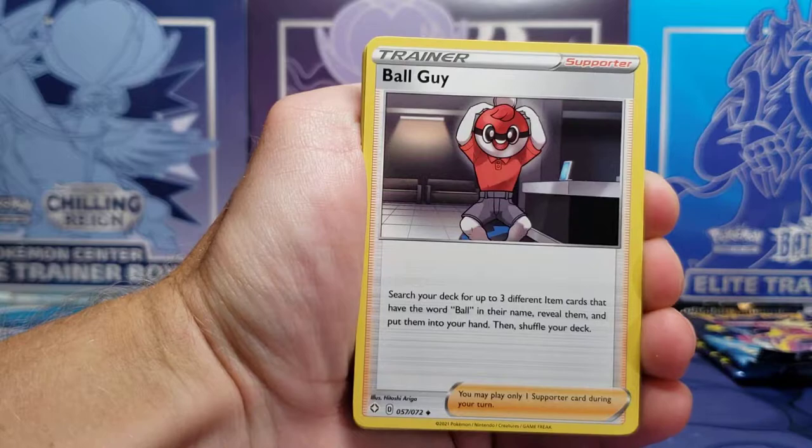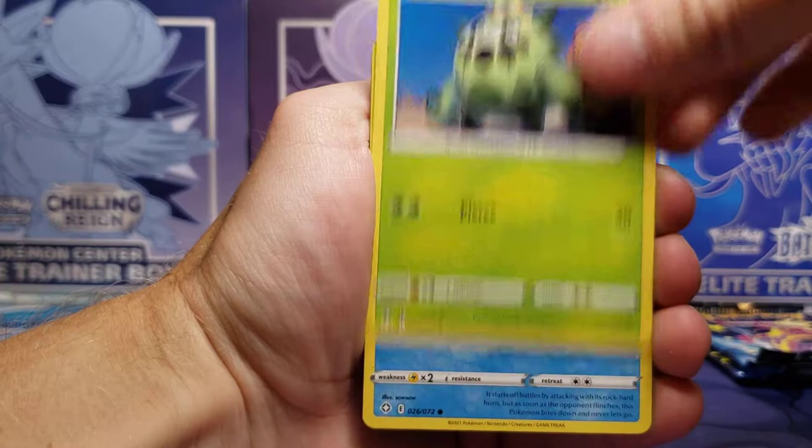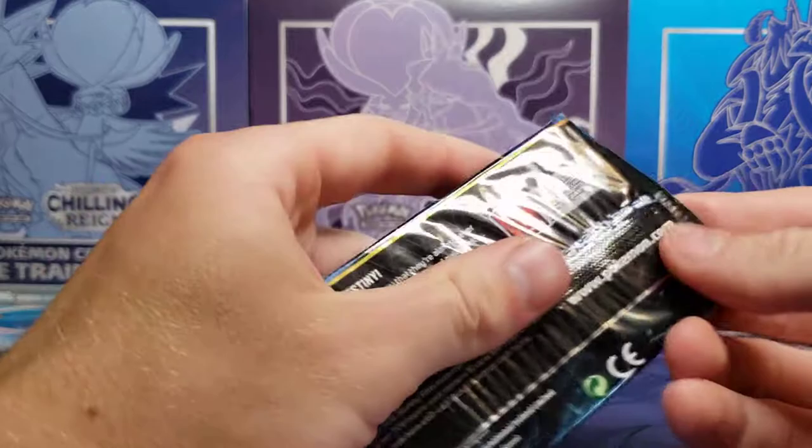We got Ball Guy Trainer card — everyone's favorite — Rusted Shield, Team Yell Towel, Horsea, Snom, Morpeko running away, Cacnea, Choodle. Rillaboom is a nice Rare Reverse Holo, and a Celebi Non-Holo Rare.